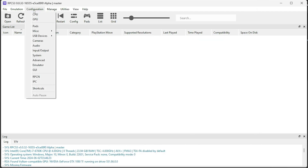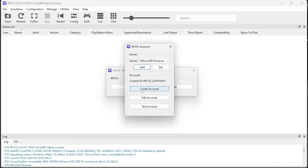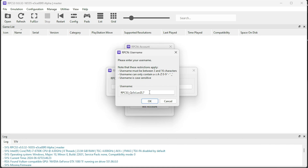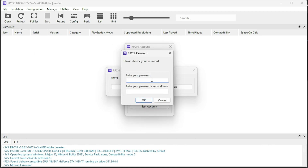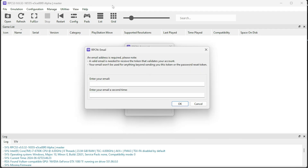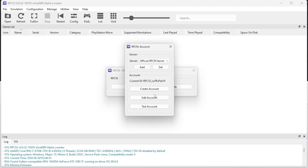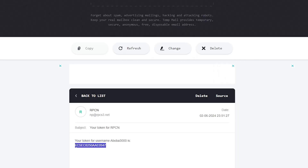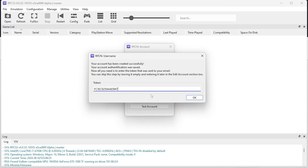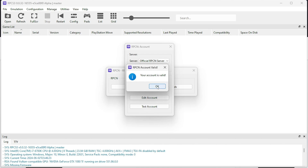Now let's create an RPCN account to access the online features in Demon's Souls. Just do as I do. Please enter your nickname here. Now enter your password twice. Please enter your real email address twice — this is necessary. Click OK and then Yes. You will receive a token in your email that you need to enter here. After entering the token, click OK and your account will be ready to play. Click Test Account and you will see that everything is working fine.